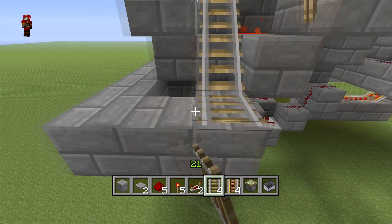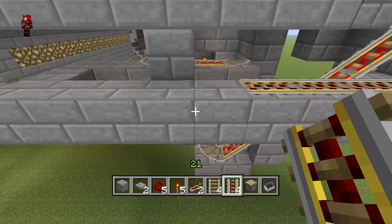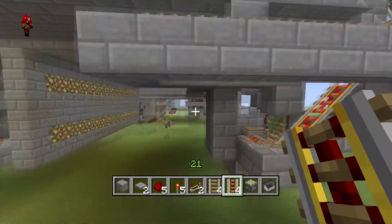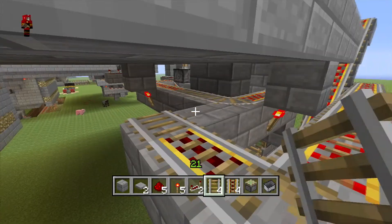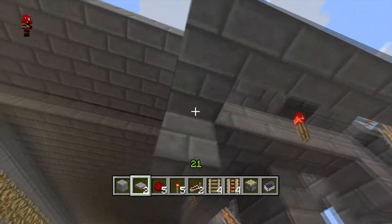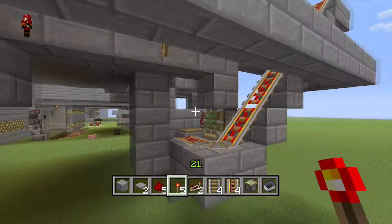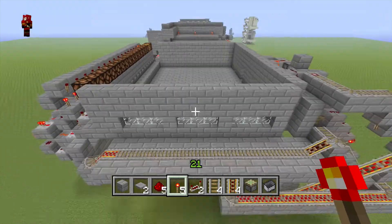Put a rail there, then do this. You really don't need to power all of that — it's still powered by that torch over there. Add that, add that, and add that. Then power this by putting a block underneath and a torch. As you can see it will all work — it'll go down that rail, go inside, and be stored in there.